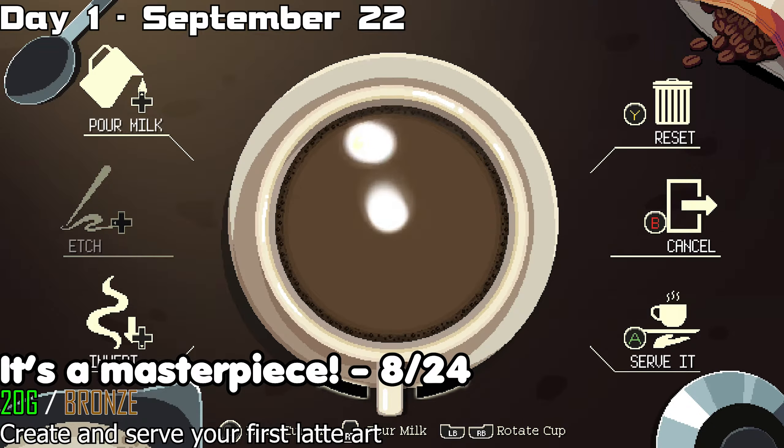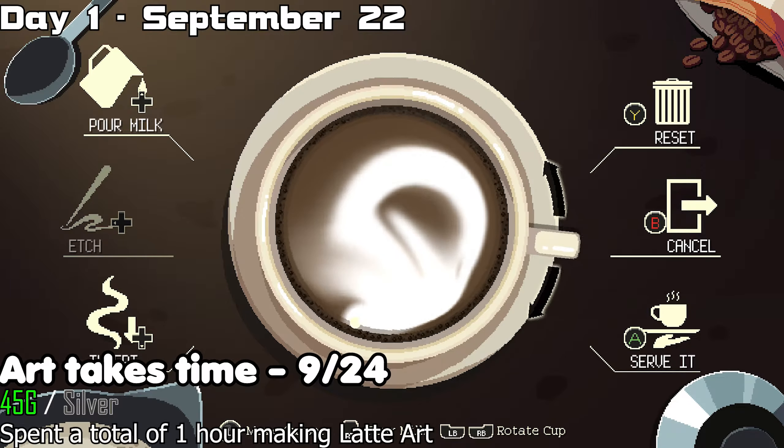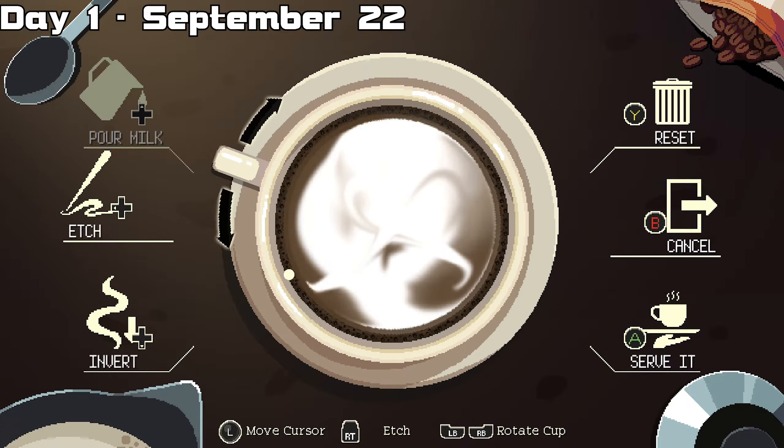But before serving it, make sure to stay in the art design screen for one real hour to also unlock another achievement. Make sure to pour the milk before you go idle so it considers you working on latte art, otherwise it won't count. I also suggest you use a timer to keep track of the hour. Once it's passed, serve the drink to unlock the trophy and achievement.